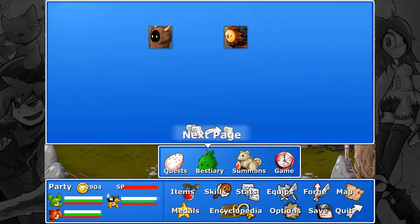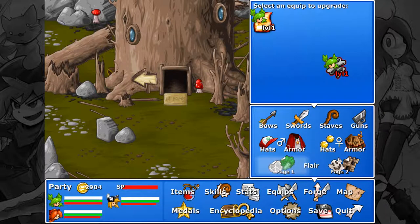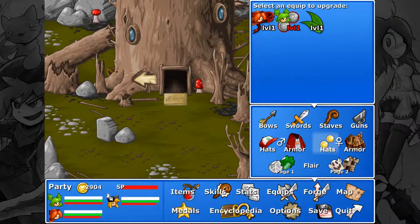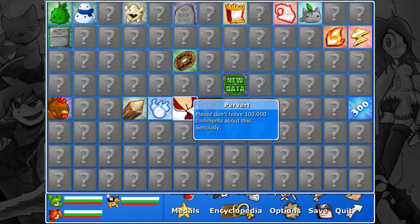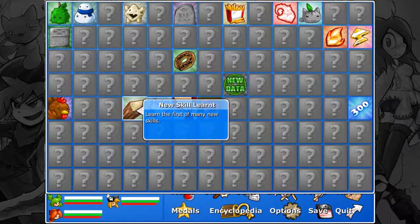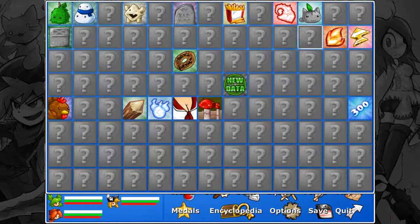I just realized how long I've been going — wow. So before we go — Pervert achievement, please don't leave 100,000 comments about this. Deal 300 damage with a single hit. Water Conducts: shock a wet foe with a thunder attack — or ice if you prefer. And that'll be everything.